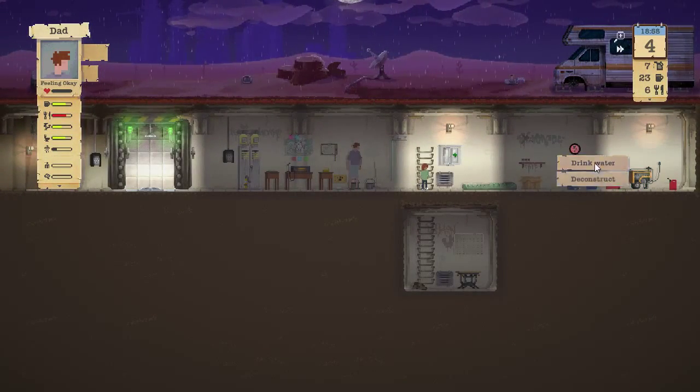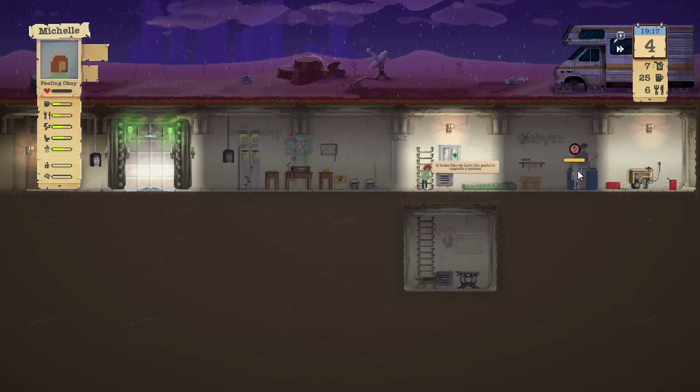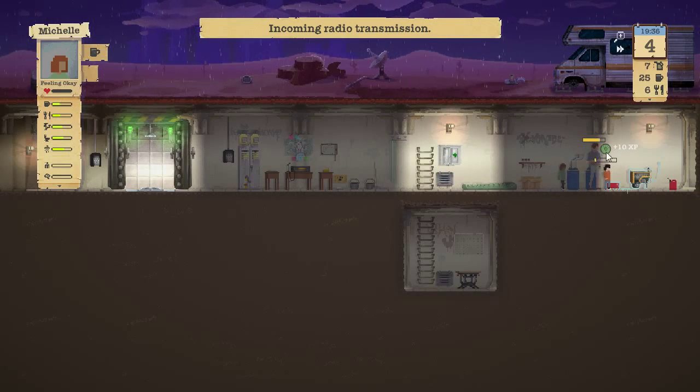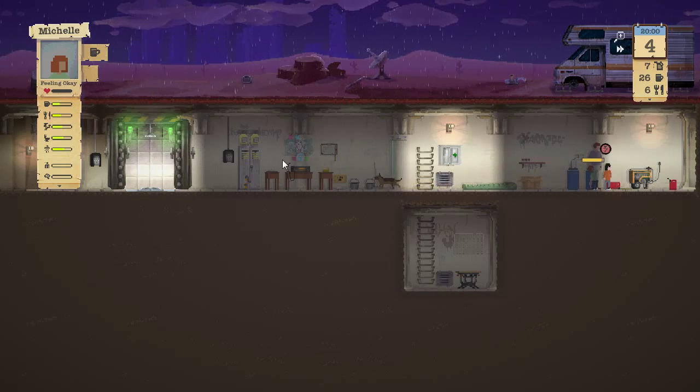Dad, go ahead and get some water. Mary, get a drink as well. Let's get everybody drinking water while it's raining. Our water capacity is now 60 — we're going to collect a whole bunch.